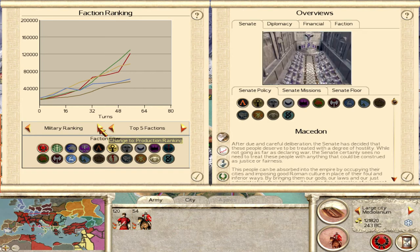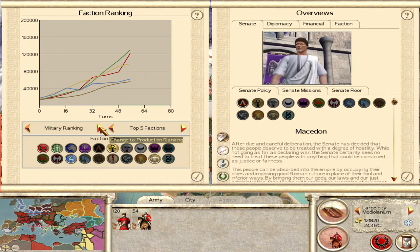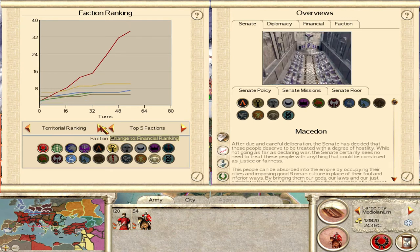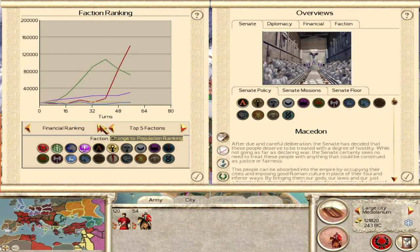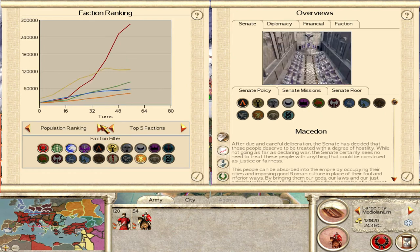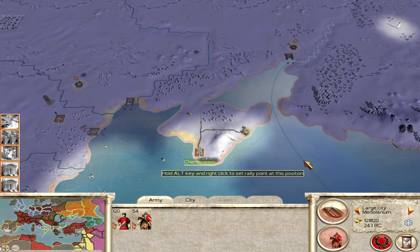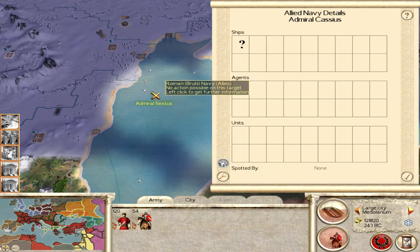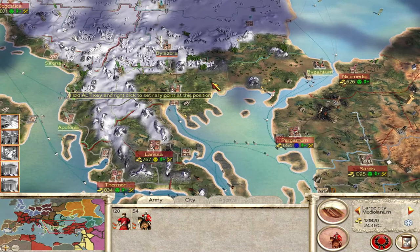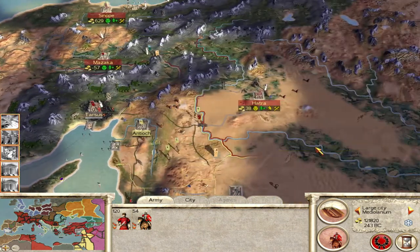We're still lower than the Brutii militarily but we've got higher now because of all those armies we just started recruiting. Still higher than Egypt but obviously our troops are a lot more spread out - they have a higher concentration of troops in that area. Our production is huge compared to everyone else. Territory is not a huge amount for the year we're in but it's fine - a lot better than everyone else. Our population is massive compared to everyone else. Where's the Brutii's army gone from here? Maybe they bribed the Sicilians for it or paid for it or something.